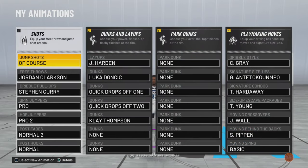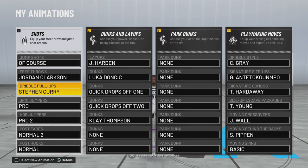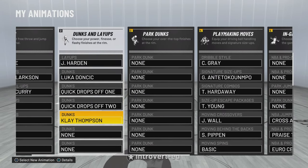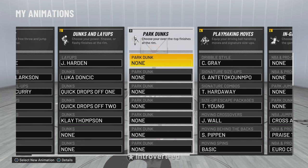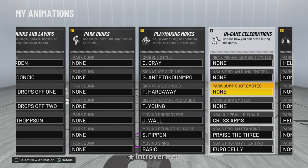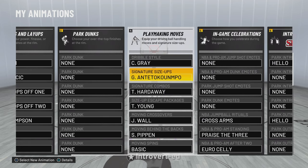This build is actually six-six and three-quarters — it's 2.00 in height, so it's like six-six point eight or something like that. Y'all can see my jump shot, I got my dunk packages right here. I had on park dunks for one of the games I played and it caught me off guard — I was trying to do a quick drop-off one and my dude did a behind-the-back dunk. I was like, bro, what is this?